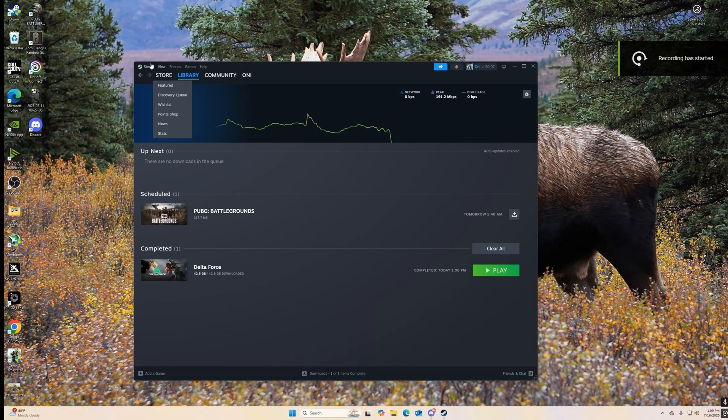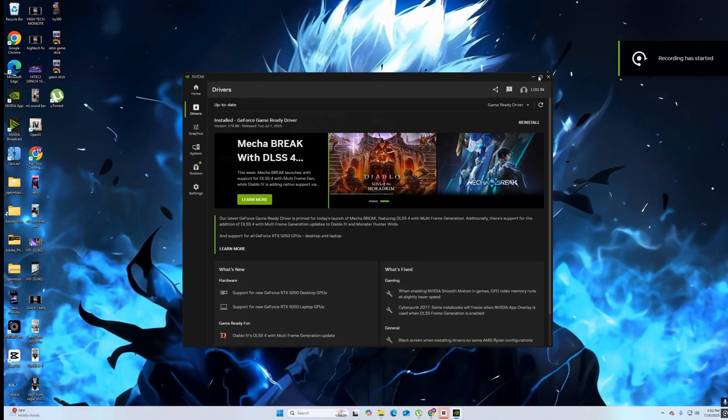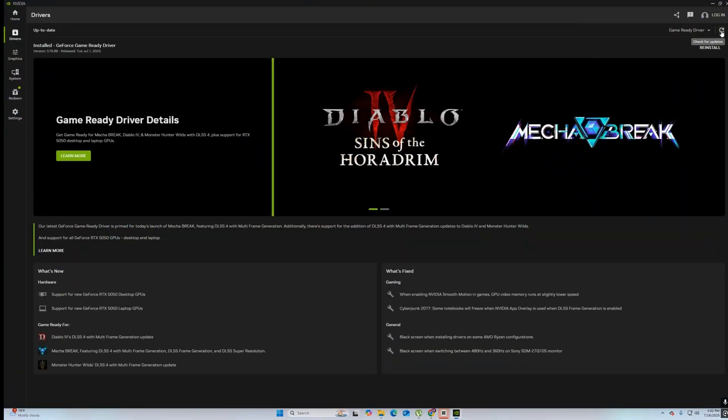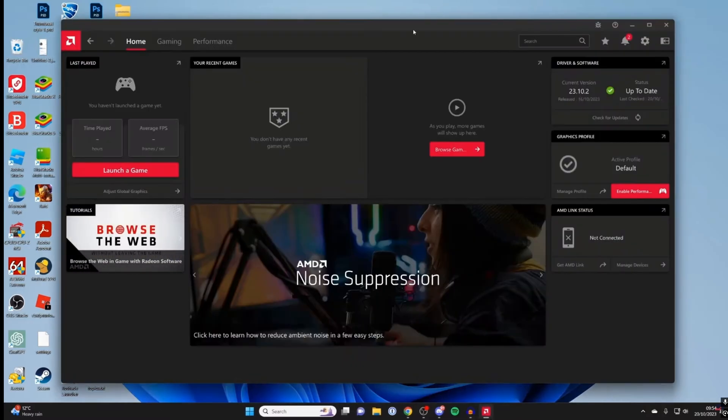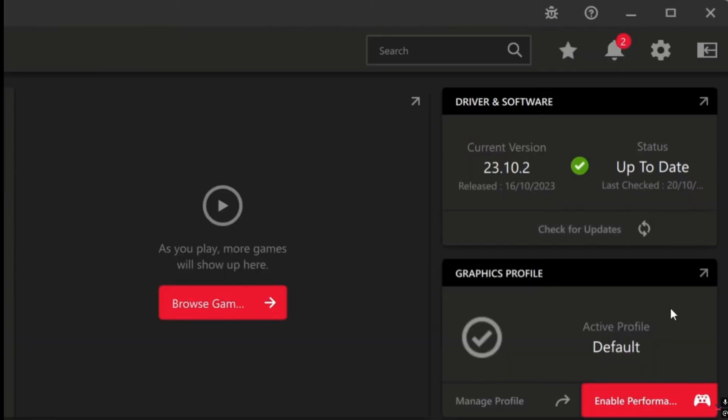This is the first and main solution for your game crashing: make sure your graphics drivers are up to date. Go to the NVIDIA or AMD app and check whether it's updated or not. This alone can fix 90% of crash problems, so always check inside your NVIDIA or AMD app.